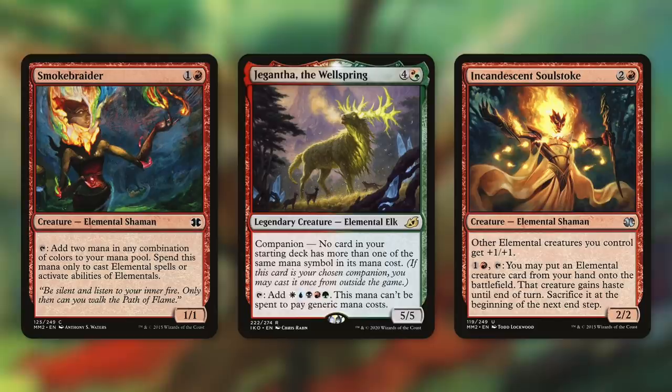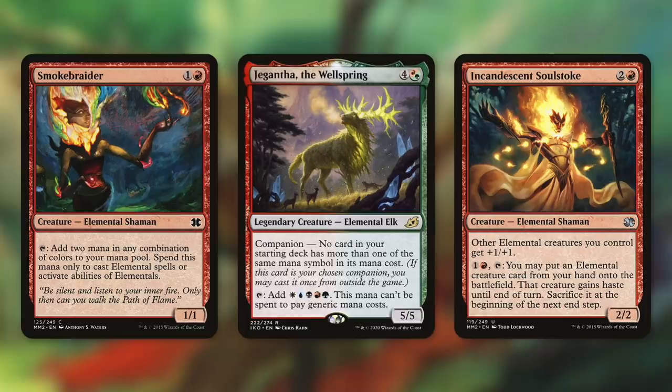Next up, there's Incandescent Soulstroke, which gives other elemental creatures you control +1/+1. And by paying one red and tapping it, you can put an elemental creature card from your hand onto the battlefield — that creature gains haste until end of turn, then you sacrifice it at the beginning of the next end step. So first, this is an anthem for all of our elementals, but more importantly, it helps us cheat out elementals from our hand and get them right into play to attack. At the end of the turn we do have to sacrifice them, but that's not a big deal for this deck — in fact, it can be a good thing, since we can get a ton of value out of ETB and LTB elemental creatures and then get those creatures back with our commander from the graveyard.